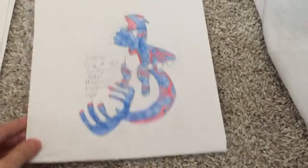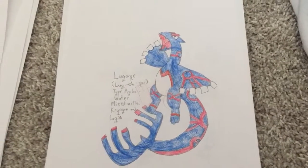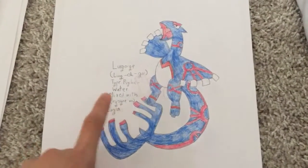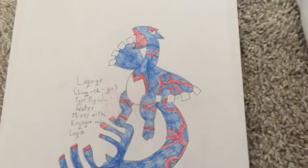We're almost done. This is actually a pretty cool one — it looks like it has tech in itself because of Kyogre's patterns. It is mixed with Kyogre and Lugia, and it is Lugawar. The type is Water Psychic — that would be a pretty strong type.